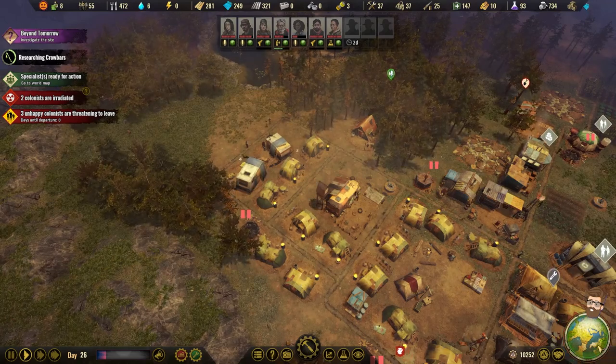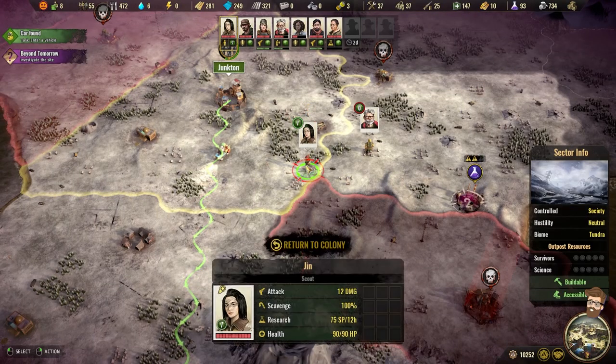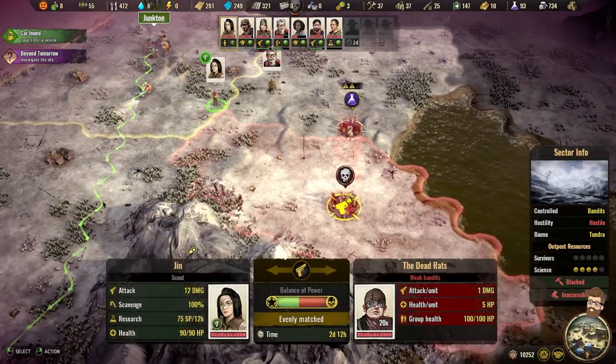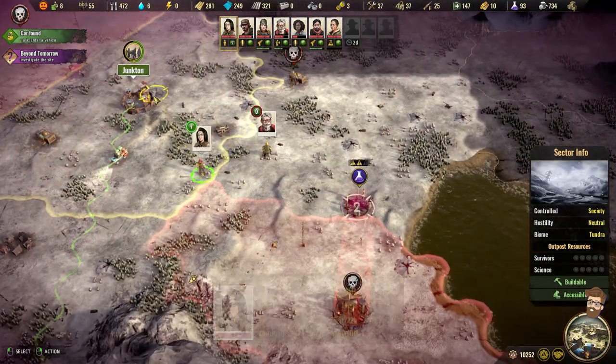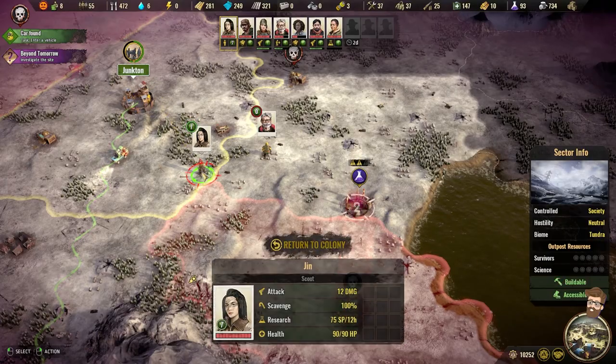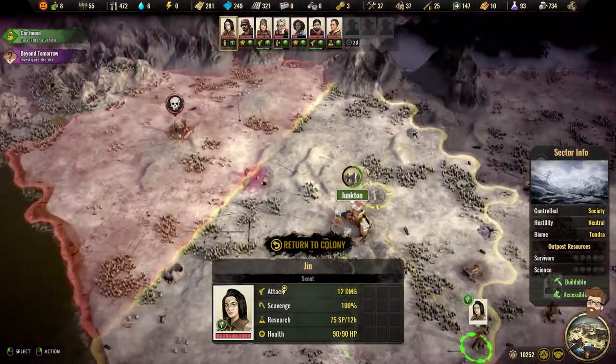Let's go to the world map. We've got a lot of people who are done now. This whole sector is hostile. And what are you carrying, Jyn? You're carrying nothing? Wowza.